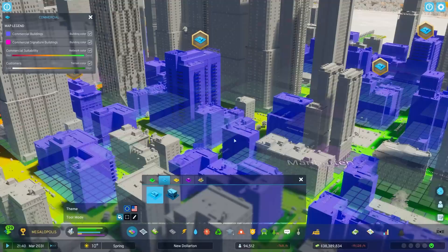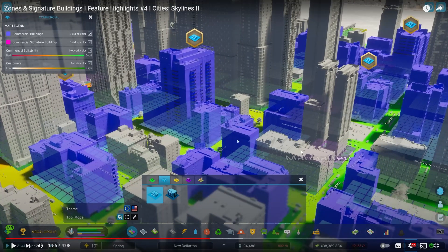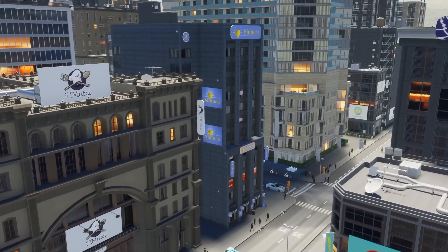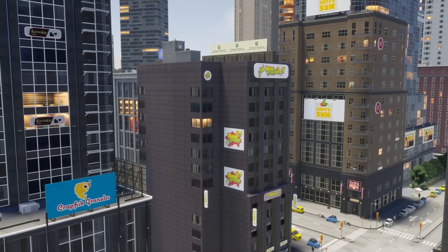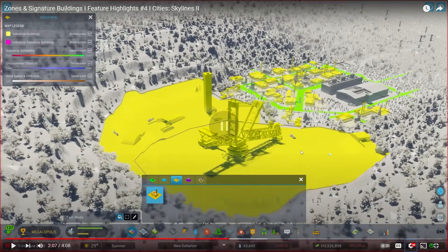Ready to talk business? You'll create dedicated commercial zones where companies sell locally produced and imported goods. Again there's a huge emphasis on outside connections with trading — we learned about that in the last reaction video, the outside trading capabilities with other cities. Commercial zones are also where citizens and tourists eat out, catch the latest blockbuster, and dance until dawn.